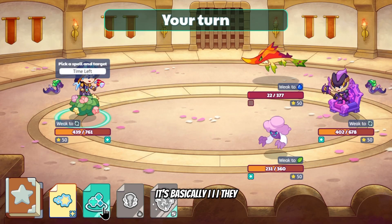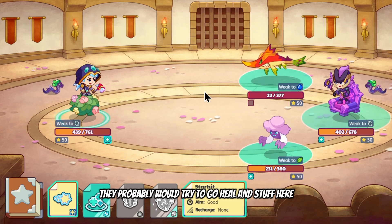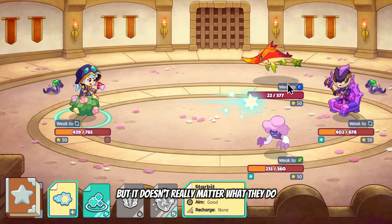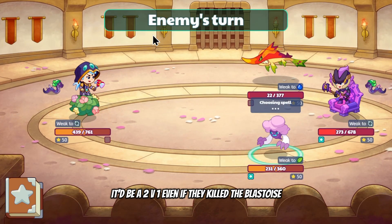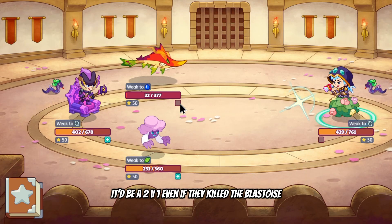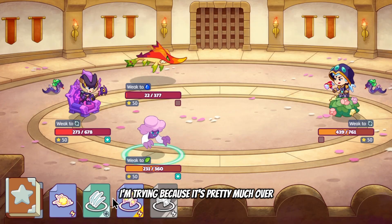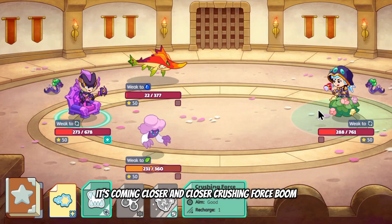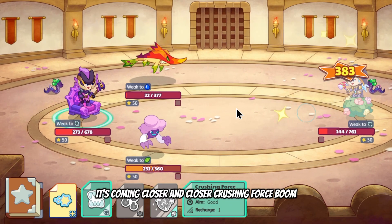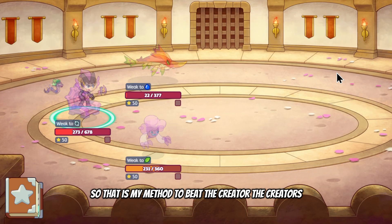They might try to go heal and stuff, but it doesn't matter. They could attack the Blastro — it would be a 2v1 — but there's no point in them trying because it's pretty much over. Crushing Force — boom — and that's it. That is my method to beat the creators.